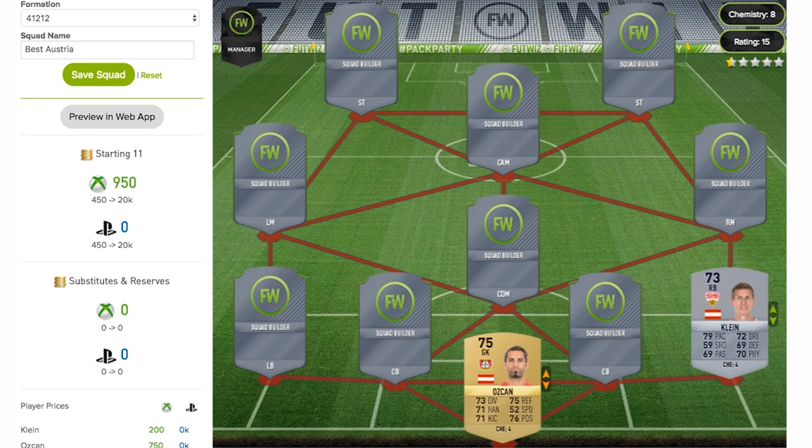Next up we have Klein, the non-rare silver 73 rated right back. He plays for Stuttgart — I believe in the second league for Germany, though I think he also plays in the Bundesliga. As you can see he's got some decent pace, 79 on his card, 72 dribbling, and then 70 on his physical. Not that bad but to be honest not that good either.